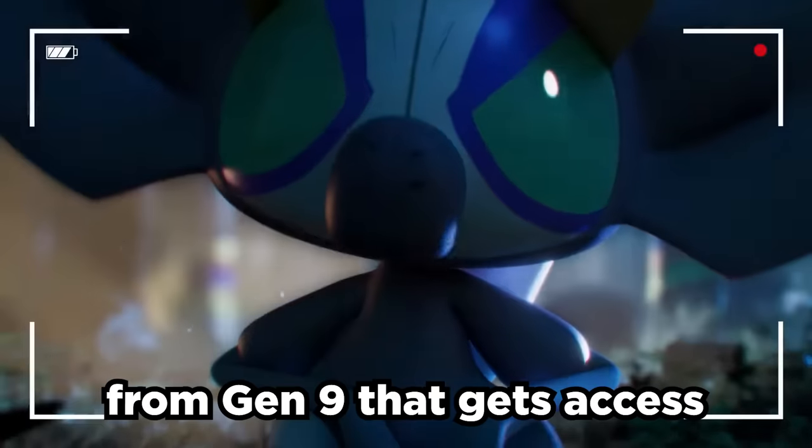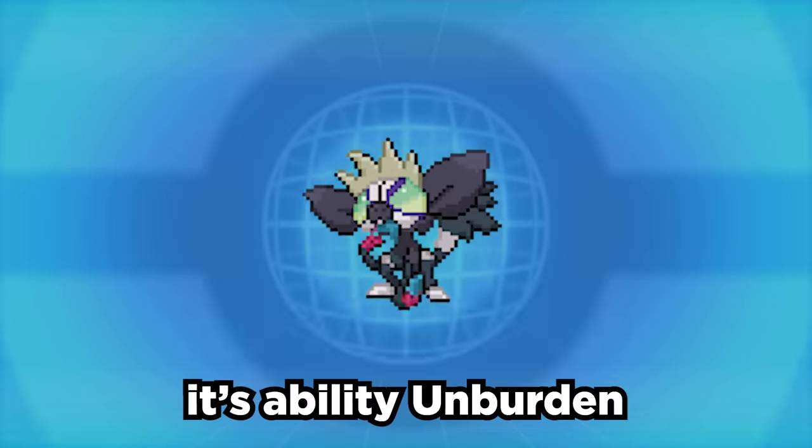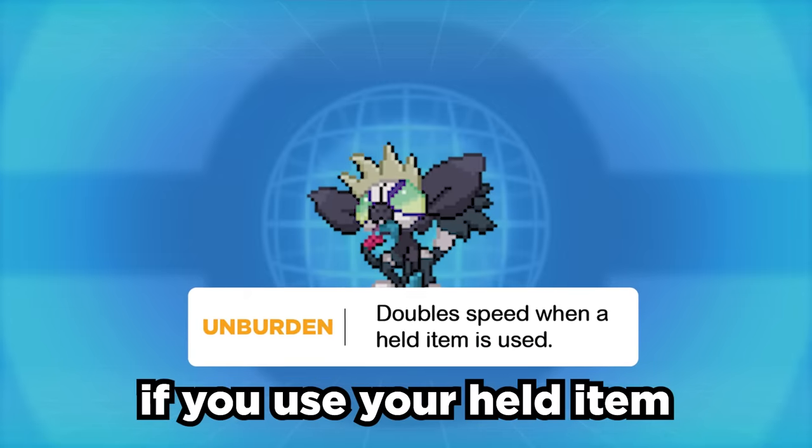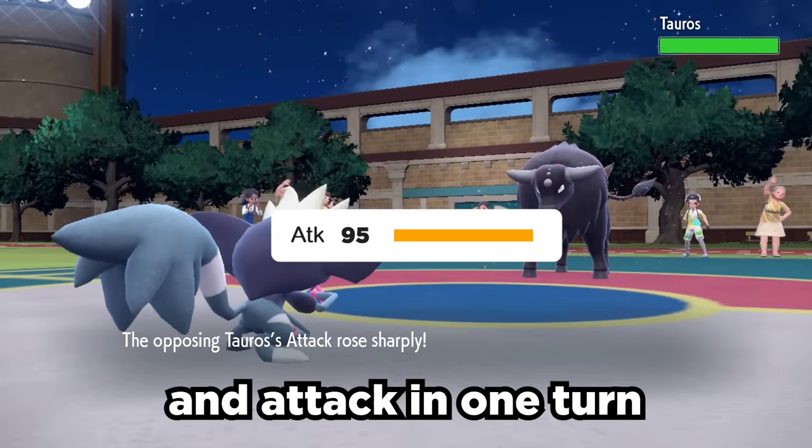Grafaiai is one of the most fun new Pokémon from Gen 9 that gets access to multiple insanely strong strategies. Its ability Unburdened doubles your speed stat if you use your held item. You combo this with the move Swagger, and you can literally double your speed and attack in one turn.